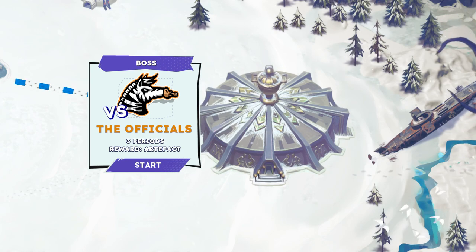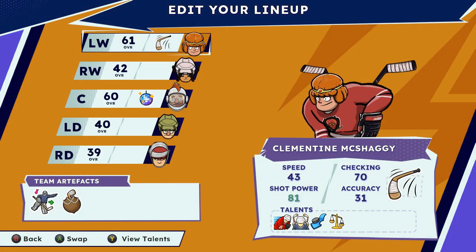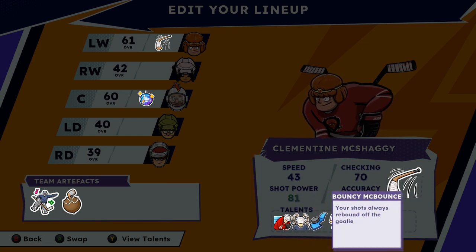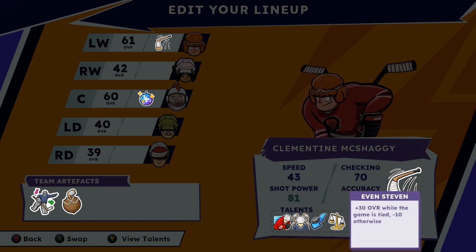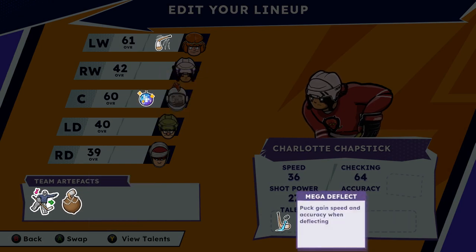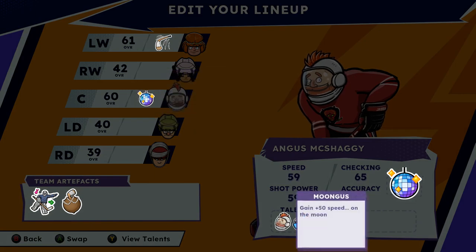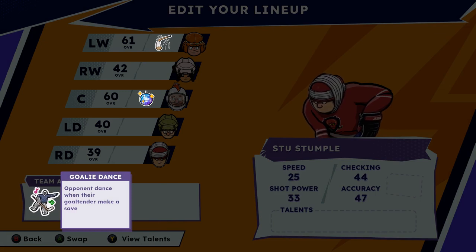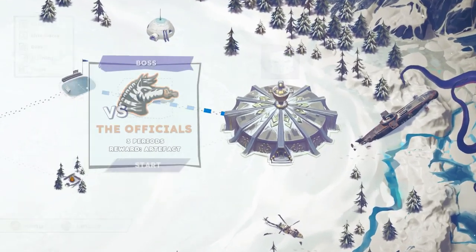When we left off we were building a disco rebound build. On Clementine, our main shooter, we got two extra sticks and Bouncy McBalance — your shots always rebound off the goalie, plus 30 overall while the game is tied, minus 10 otherwise. We got deflection on our bench warmer, Angus also has shots always rebound off the goalie, and our other key one is Goalie Dance — every time we shoot, their players dance. So with rebound after rebound, they'll basically just be dancing the whole time.